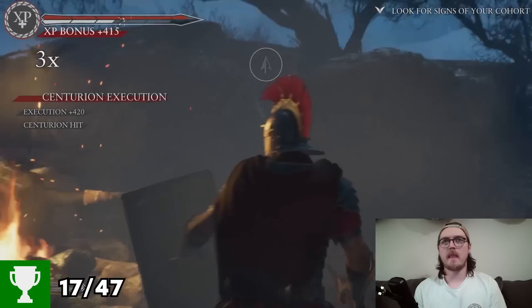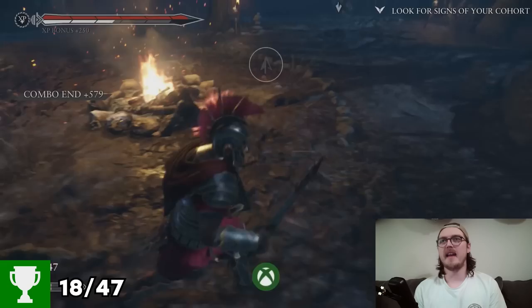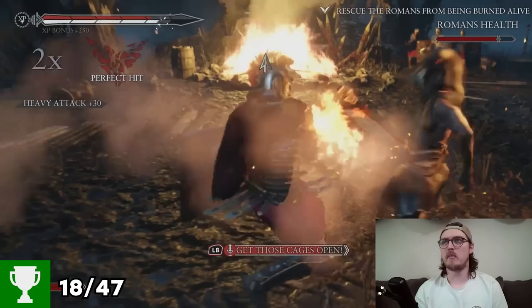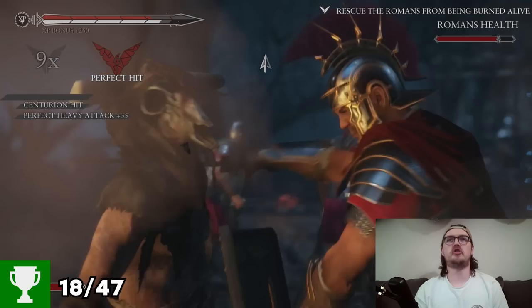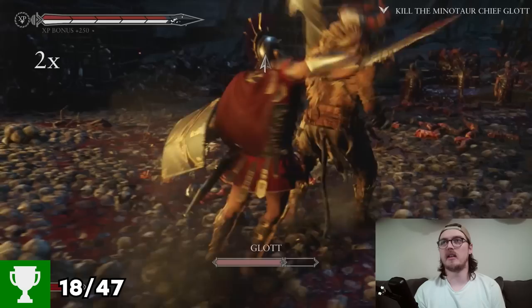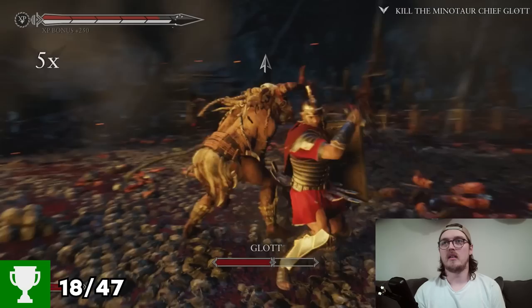Execute by the fire — kick him in. That should be the Medium Rare achievement once he finishes burning. Yes, it is — Medium Rare. Beautiful. Get those cages open while I bash this guy up. Final guy down. Kill the minotaur chief Glott. Glott's pretty easy as far as tactics go — you just roll out of the way and slice him up, rinse and repeat.